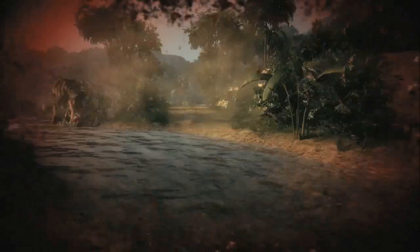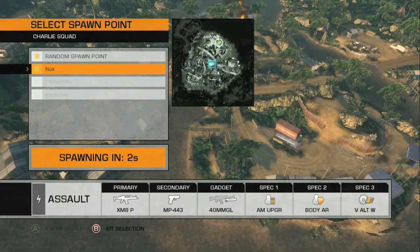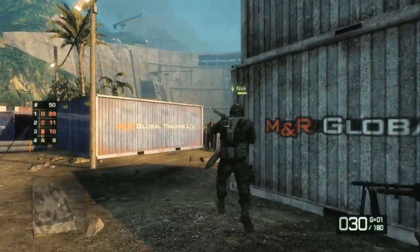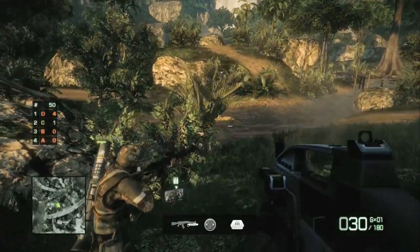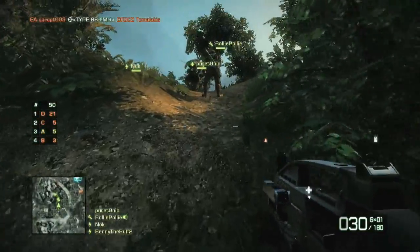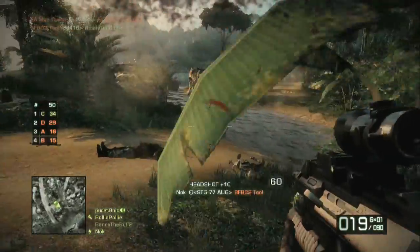When you get killed, you have the choice of either starting again at a random spawn point, or choosing one of your surviving squad mates to spawn on and get straight back into battle. Cooperative squad play is key — it's important to stick together and cover each other's backs.